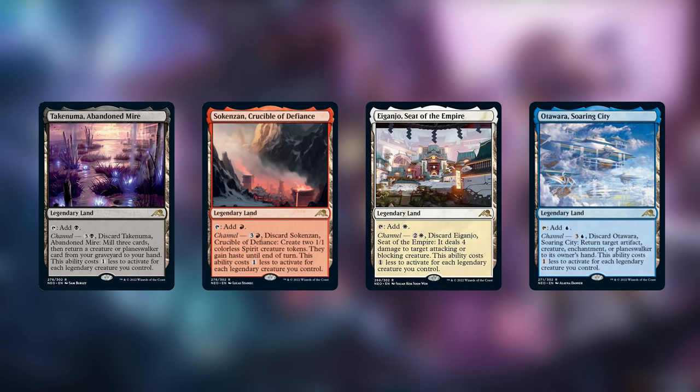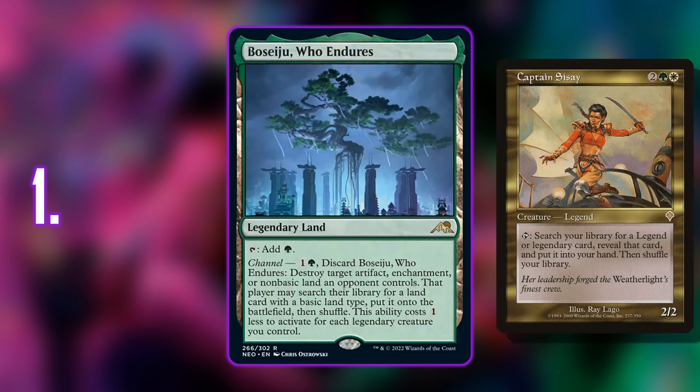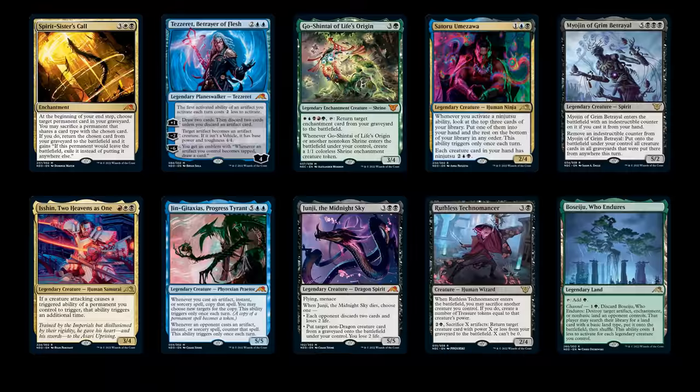The other channel lands aren't anywhere near as useful. The second best is probably Takenuma, Abandoned Mire — you mill three cards and return a creature or planeswalker from your graveyard to your hand, which synergizes with a lot of decks, but the others seem more geared toward Standard. Boseiju is also a legendary land so you can search it up with something like Sisay. If you're playing a green deck at all, I'd strongly consider it. It's not a burden since it comes in untapped. Let me know your favorite cards from Kamigawa Neon Dynasty in the comments below — Commander Void signing off!